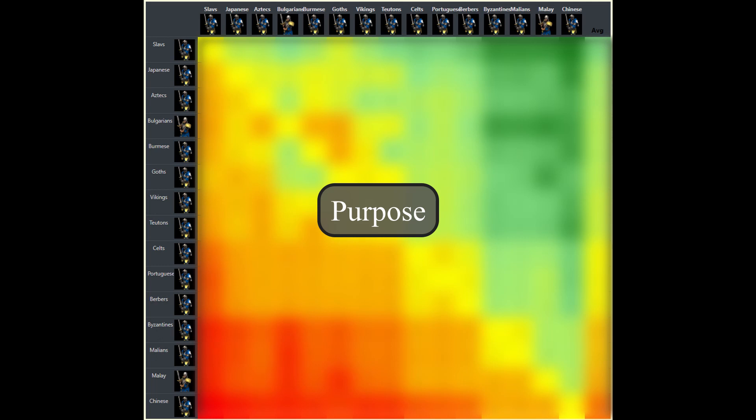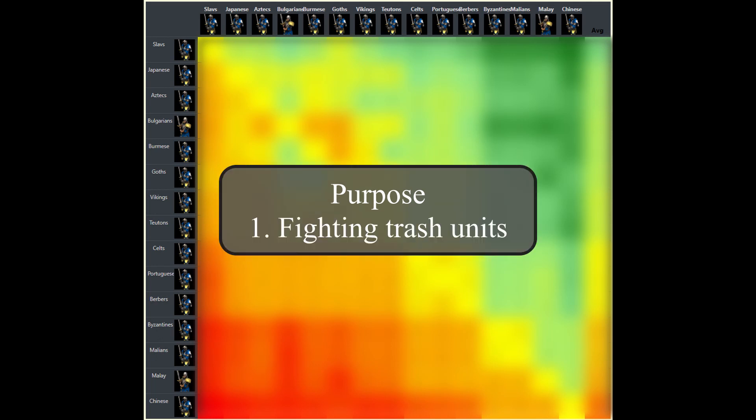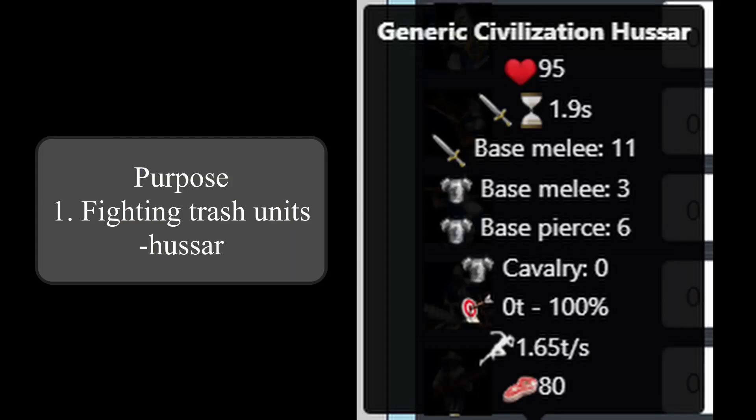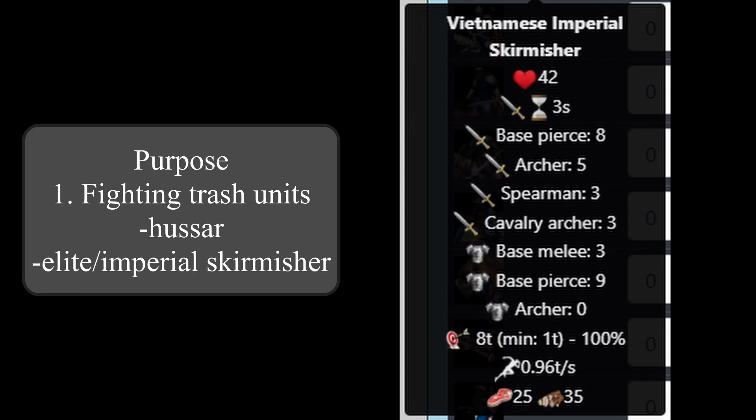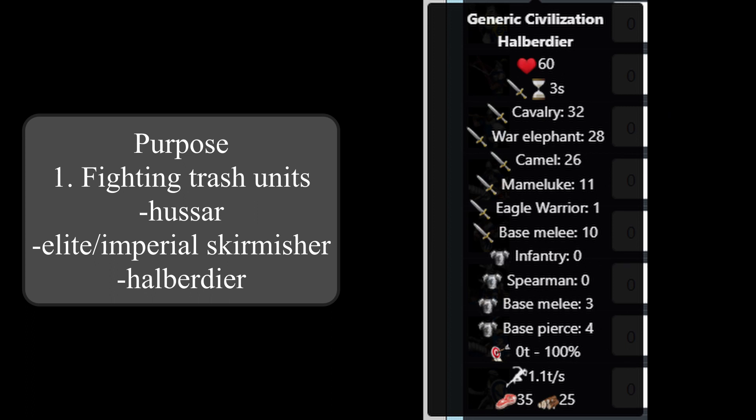I would say the most common function for the militia line is fighting or countering so-called trash units. The term trash unit refers to units that don't cost any gold. Let's list these units in their post-imperial version: the scout cavalry line - so the hussar - the skirmisher line - so the elite skirmisher, or for the Vietnamese and their allies the imperial skirmisher - and the spearman line, so the halberdier. But there are also some other units in AOE2 that only certain civilizations have access to and that don't cost any gold, and hence can be called trash units too.